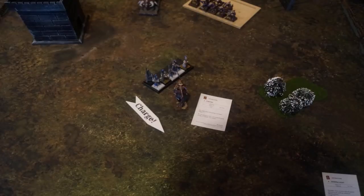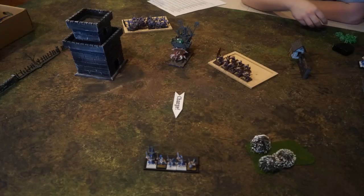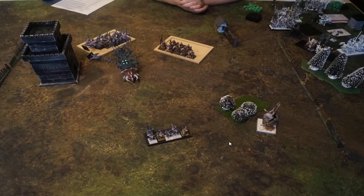Turn 6 — he charges in to scoop up those points, which he does of course. Saurian Ancients turn 6: we charge into the rear to try and make it but fail. We do Magic to try and kill those Swordmasters but they survive — we didn't get the last spell off. And that's how the game ends.